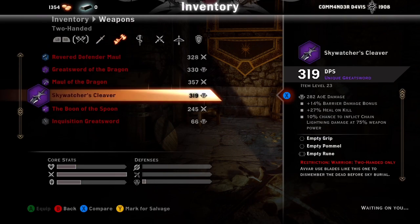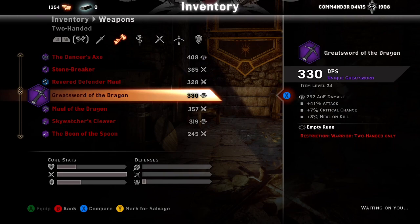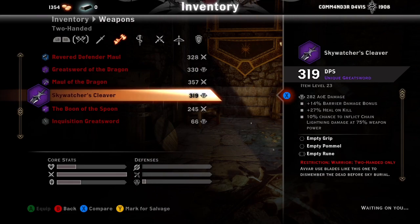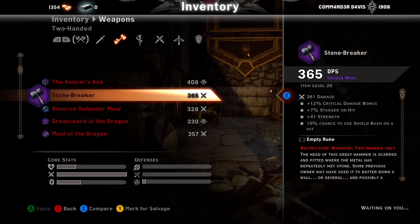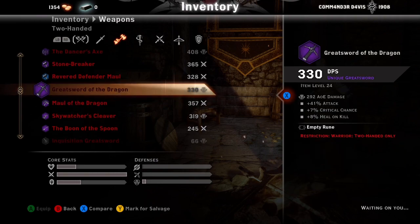For two-handers: I prefer the Maul of the Dragon because it comes with heal-on-kill at 11%, versus the Greatsword at 8%. I'd rather go with the 11% because you can also add a haft and a pommel. Skywatcher's Cleaver is definitely better than any other two-hander — it comes stocked with 27% heal-on-kill plus a grip, pommel, and rune slot, so you can add more heal-on-kill, crit damage, or crit chance. Keep an eye out for 'of the Dragon' weapons, Skywatcher's Cleaver, and Revered Defender weapons.